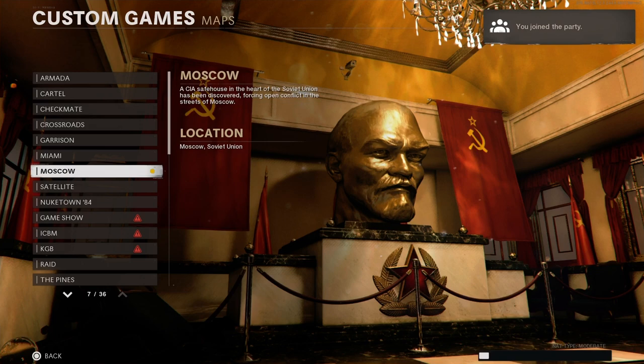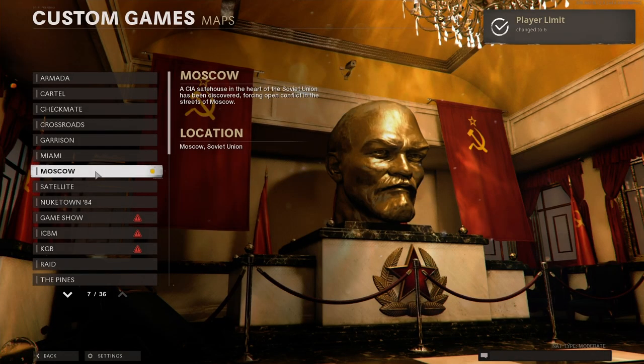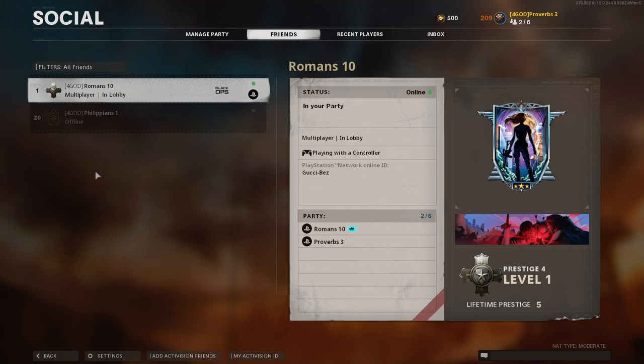Once in the party, open Social using the mouse or press F1 on the keyboard. Now have your friend back the party out of Custom Games. The Social menu will close, so open it again with the mouse or the F1 key.